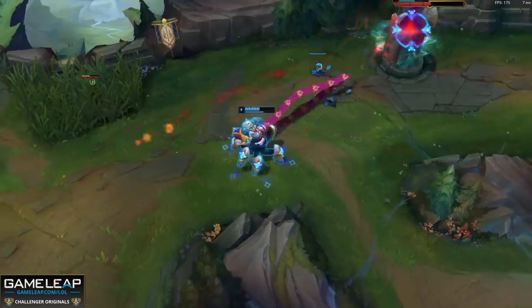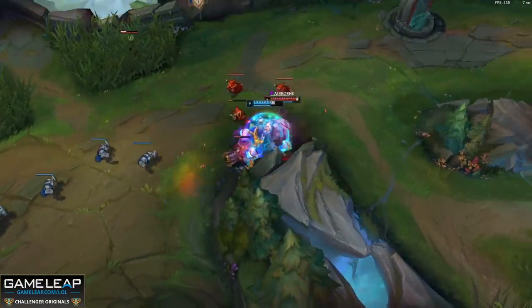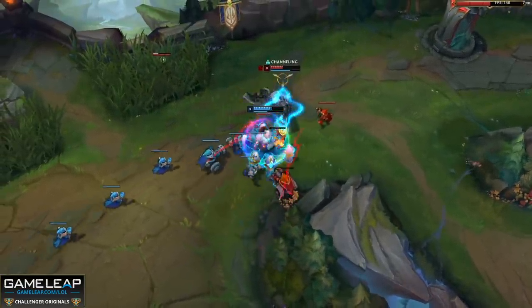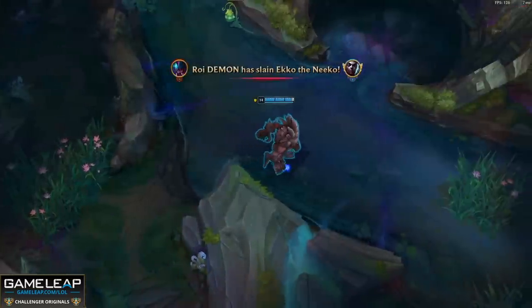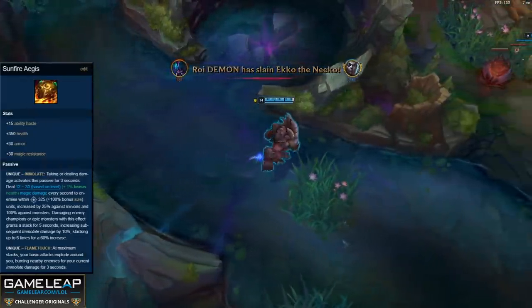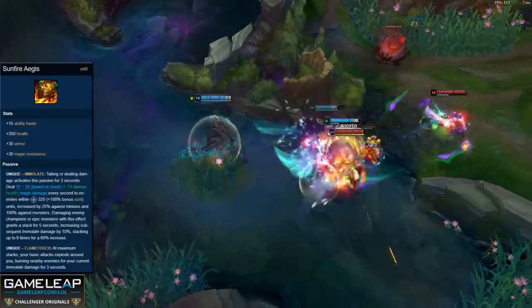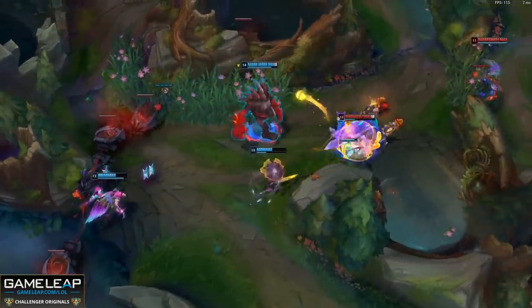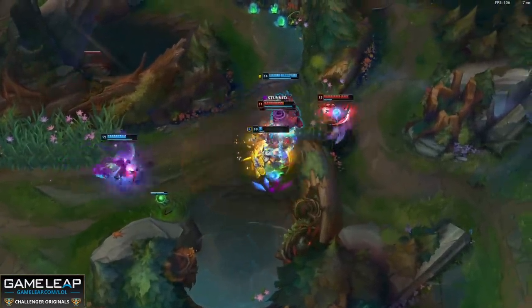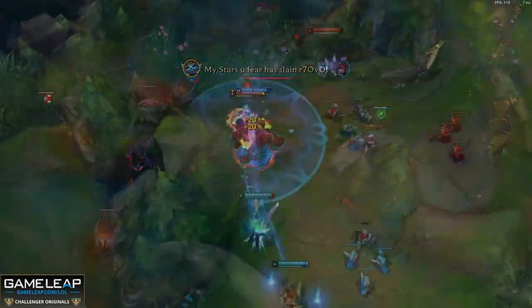Now let's talk about the rest of the item buffs and adjustments coming in 11.6, and there are some heavy hitters in here. One of them is a tank mythic: Sunfire Aegis is rightfully getting some positive attention, because Turbo Chemtank and Frostfire Gauntlet have been performing better and Sunfire has been nerfed harder than anything else since the new shop launched in 2020. Champions like Zac and Amumu went from god tier to dog tier real quick. So if you're a Malphite main or a Sejuani main — who also got buffed in 11.5 — happier days are ahead in 11.6.